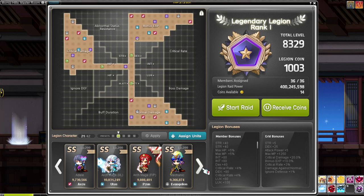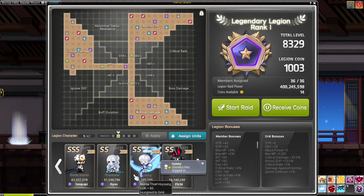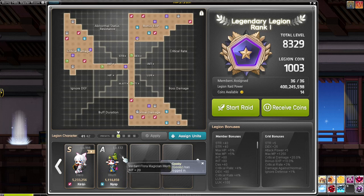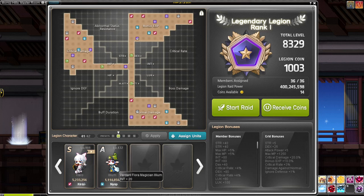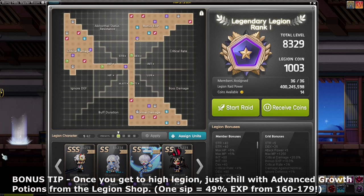Do a trial run — play all the classes you think you'll enjoy first, and leave the ones you don't like for the end. For example, Illium was my least favorite class; I left it at level 132. Just save the classes you dislike for last so you're not forcing yourself through content you hate early on.